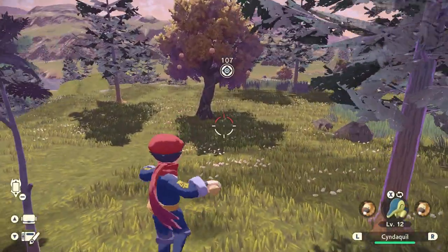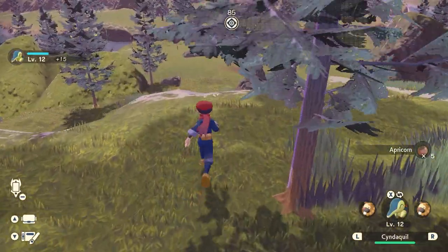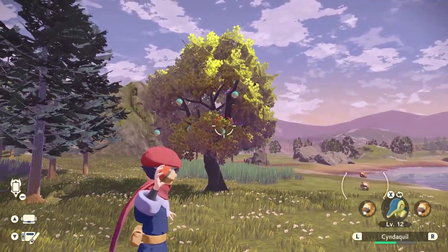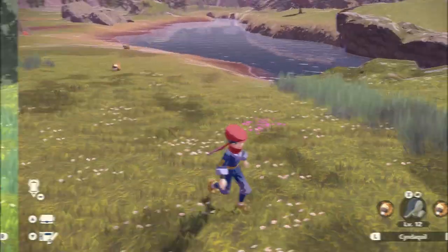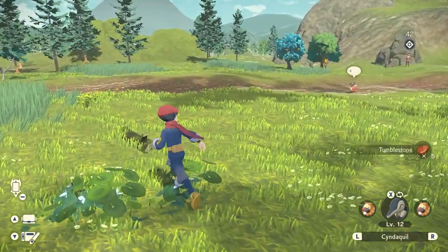Next, let's talk about materials, which is one of the biggest parts of the game. You'll find them throughout each region. Make sure you're picking up everything you see — if there are trees with items hanging in them, use your Pokémon to knock those out and collect them. Any crystal-like formations — red, black, blue — have your Pokémon hit into them. Any items lying on the floor, pick them up, because you'll need those to craft other useful items throughout your playthrough.